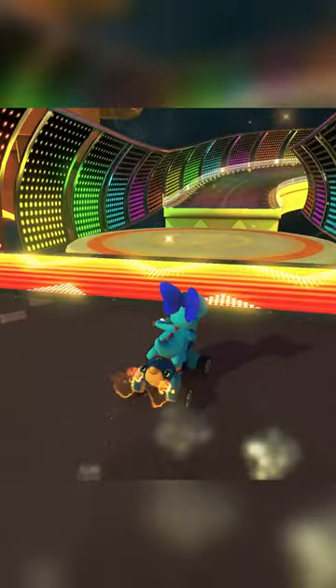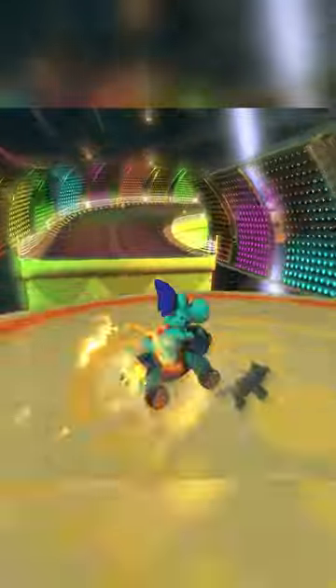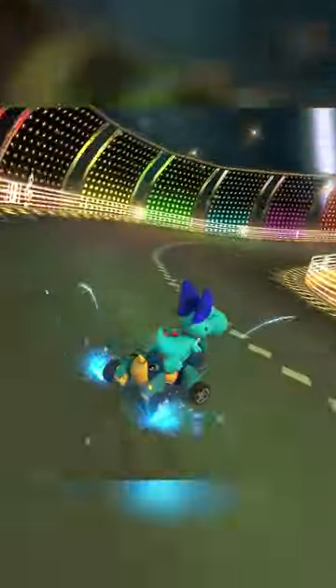Get a right drift and quickly charge up a mini turbo, drift off the boost ramp, then mini turbo trick off the drum. Just like that, you're giving her. This is by far the fastest way to execute this section of the track.